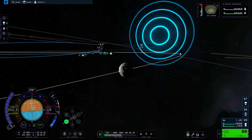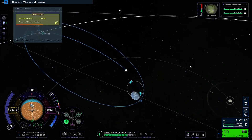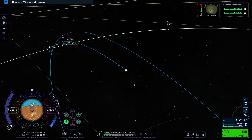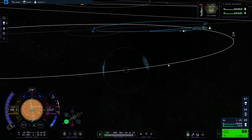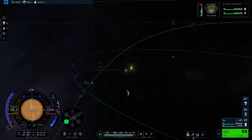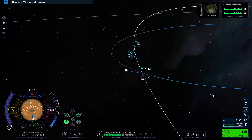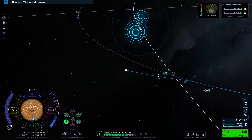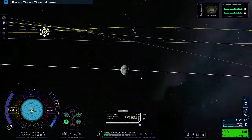Another really weird bug is that we can't actually see our trajectory while looking at Minmus. So there's no way to see where we will actually end up in the SOI of Minmus. You can only see it when you are in that SOI. So right now we can't see it, but once we enter Minmus' SOI - which we are doing right here - we can now see the trajectory.